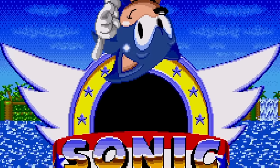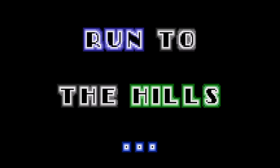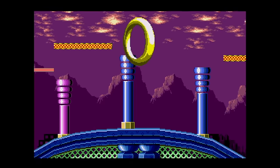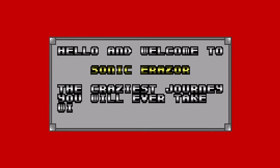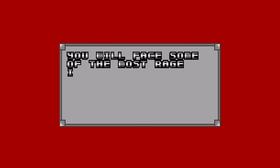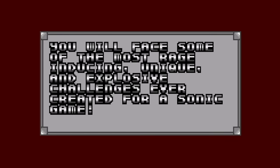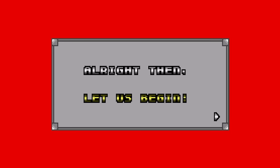Why is Sonic upside down? I don't know! Let's do it! Chapter 1, Run to the Hills. Alright. Uber Hub Place. Whoa! That's pretty cool. Boom! Hello and welcome to Sonic Eraser, the craziest journey you will ever take with your favorite blue hedgehog! You will face some of the most rage-inducing, unique, and explosive challenges ever created for a Sonic game! Alright then, let us begin!